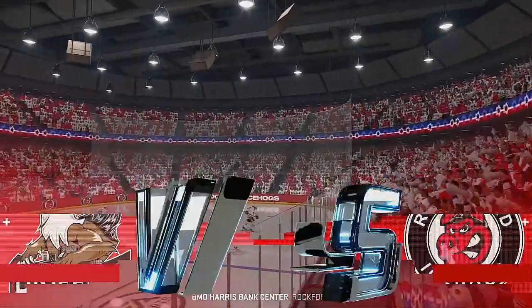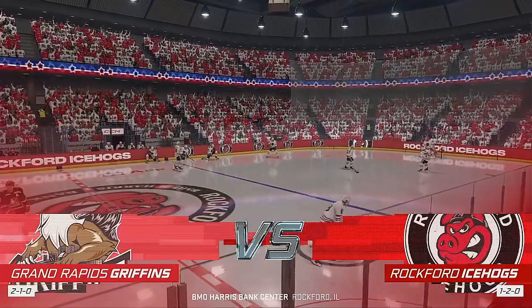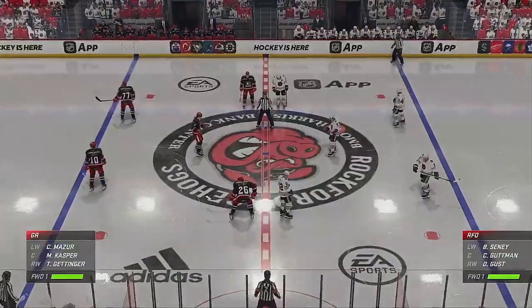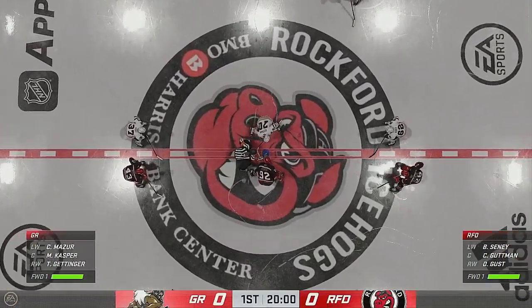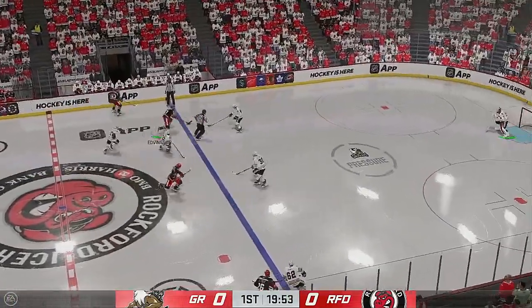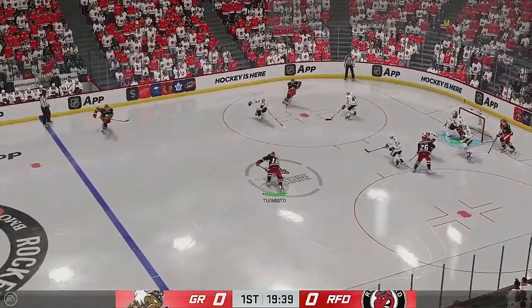EA Sports. I'm James the boss key. Heading into game number four, these two teams are certainly very familiar with one another. We've been waiting for this one all day long and here we go. This is what you're playing for — moments like this. You can feel the energy in this building as we are underway.